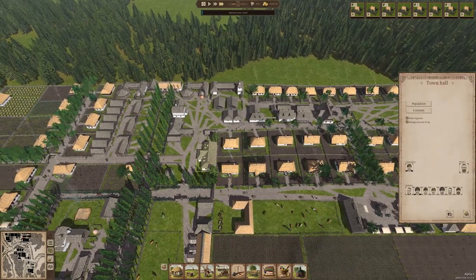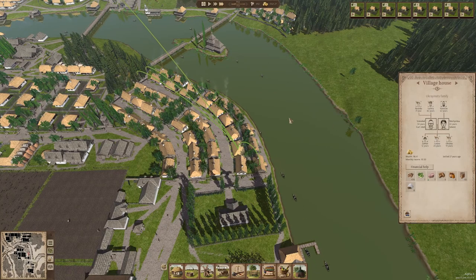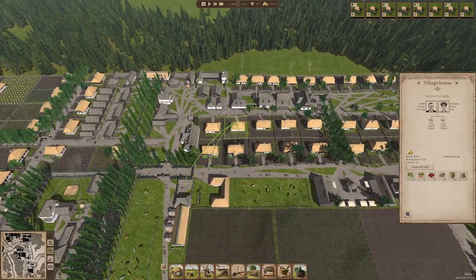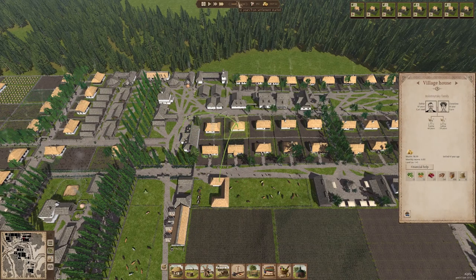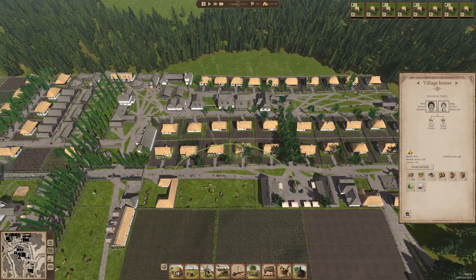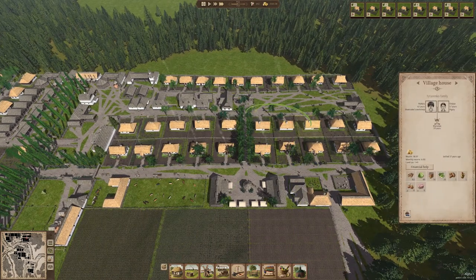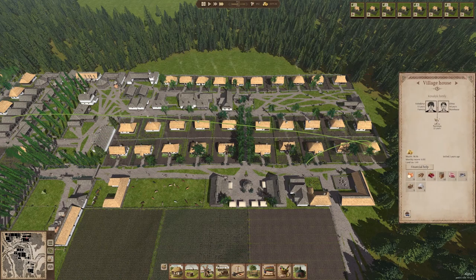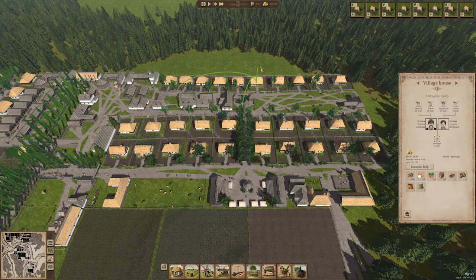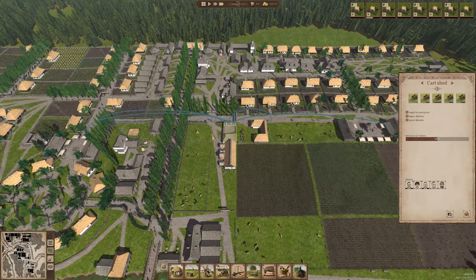Our mayor moved out? I guess we lost our original mayor — either died or quit and moved on to something else, because this was his house if I remember correctly. These are all brand new residents. This one moved in 41 years ago, and we founded the town 43 years ago. It looks like most of our original residents are gone. We missed when our original mayor either died or moved out — well, that's a shame. I always like to keep track of such things.